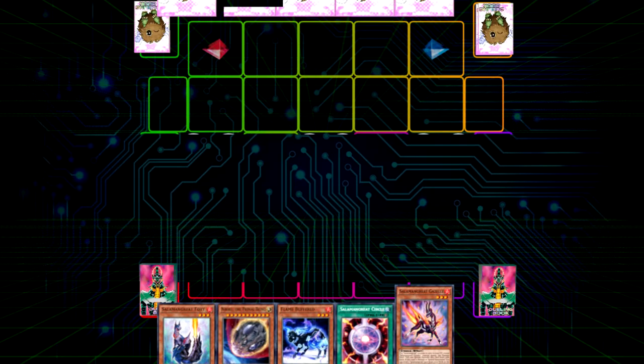After determining who goes first, both players should draw five cards and add them to their hand.